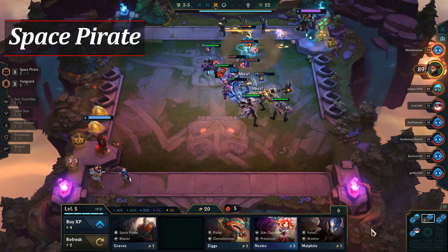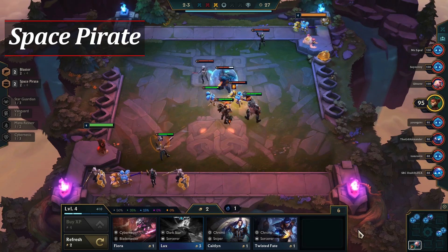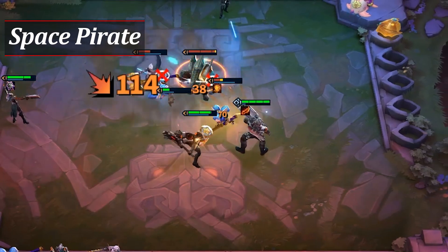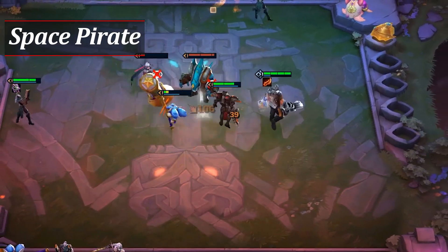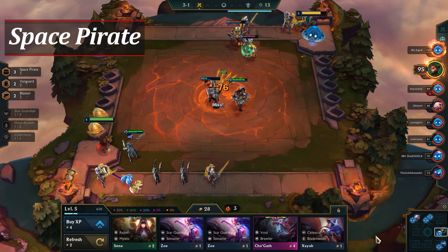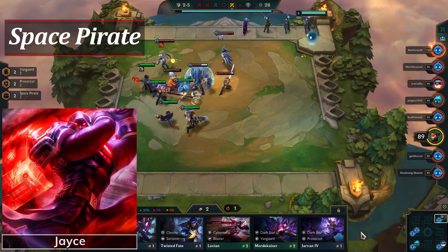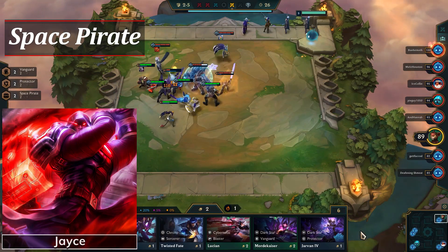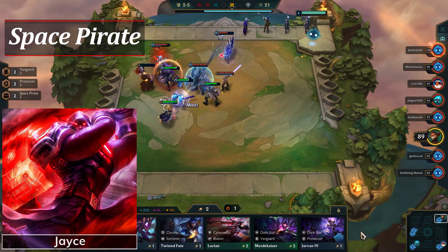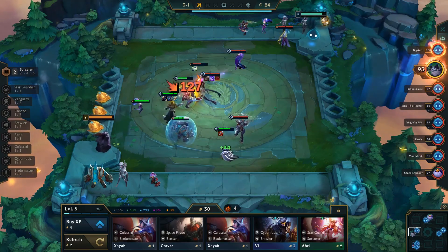There are two reasons why this trait is worth going early game. One is the extra chance to get gold, which is crazy valuable since the economy was drastically changed in set three. The second reason is the champions themselves are actually quite good. Graves does okay damage, but his ultimate reduces damage received by a lot since it's a blind that lasts four seconds. Darius is fantastic at finishing off low health targets, and since he resets when he kills them it can snowball the fight. Jayce's ultimate also does a lot of AoE damage, and overall the trait can net you a few extra gold.